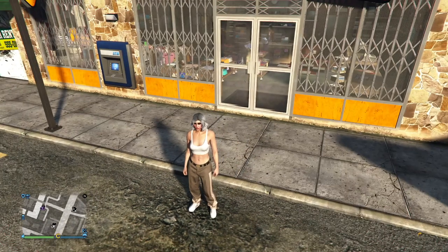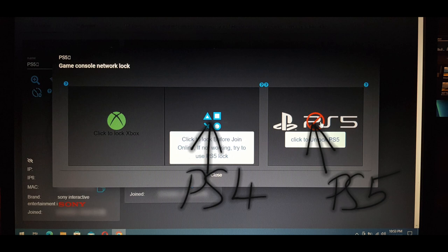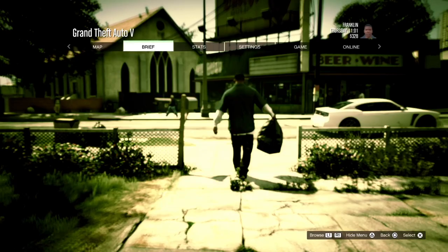Wait for the save circle to stop, then block your console 1 and switch to your console 2 after. These are the options that I use on Netcut or Archirouter. If you use something else, this may not work for you. On console 2, go into an invite-only session.